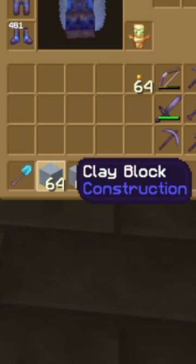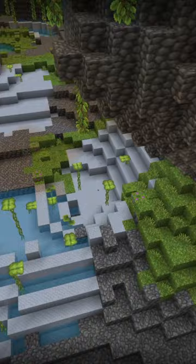Once you have your masons in place, have a zombie bite them. Continue to cure and infect the masons until you get the best discounts.